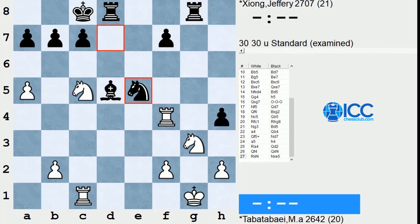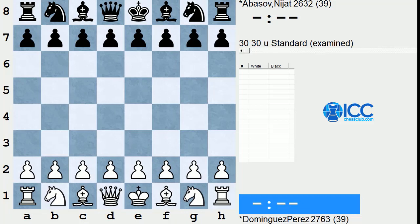Giri had to go all the way to the Armageddon stage to defeat Evgeny Naer. Their first match game was a draw. Lanier Dominguez also won his first match 2-0 over Escobar from Colombia, and then in the second match was also extended into tiebreaks. The match turned in his favor when both players missed a flaw in Dominguez's combination — we'll see how that happened next.